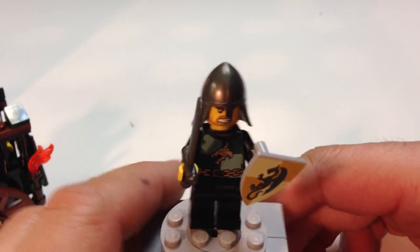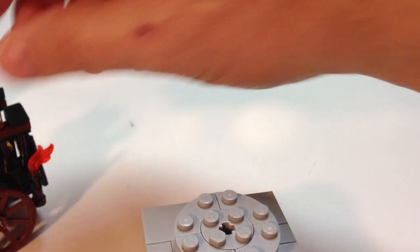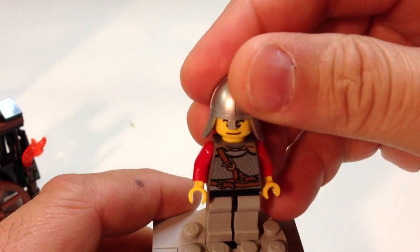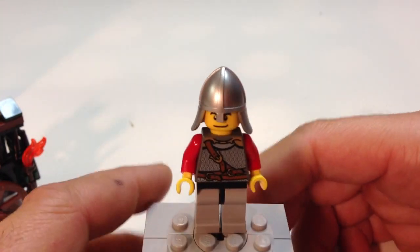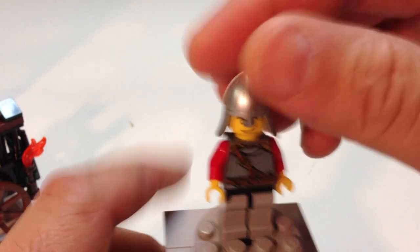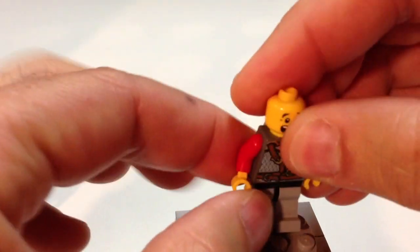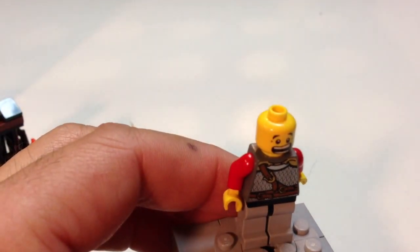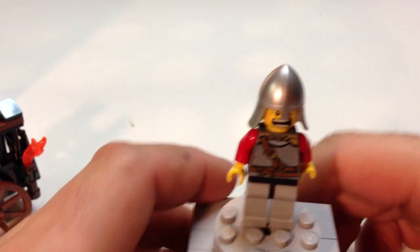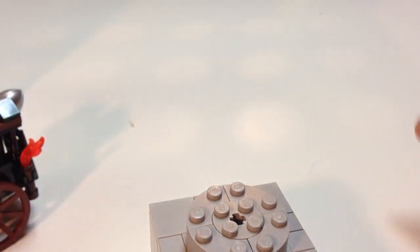I'm not sure exactly what these people were called, but he's the one that's driving the cart, and he has a prisoner. Who is this prisoner? It is this victim here. He has a nice little hat on, he has chain mail, but he got trapped. And here's his 'oh no, I'm trapped' face. Let's turn it around — 'somebody save me, I'm such a baby.' So anyway, he's trapped in the prisoner transport.